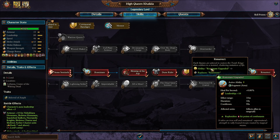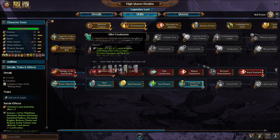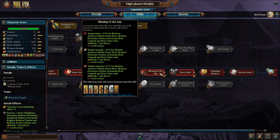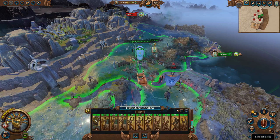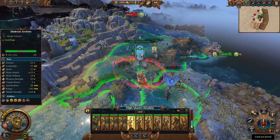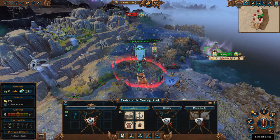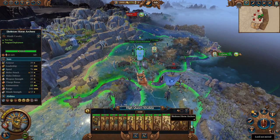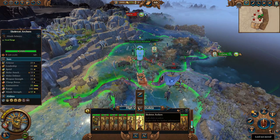That way you can get that AoE regeneration going for your units. The reason I do Dune Rider and the Blessing of Asaph is because she's going to be the one prioritizing the missile-based armies. So when I recruit another Lord playing as Khalida, they're going to be the ones with my infantry, my artillery, my monster units, and then she's basically the support.